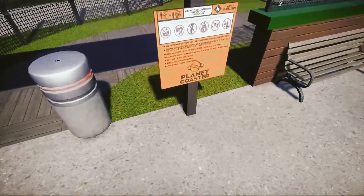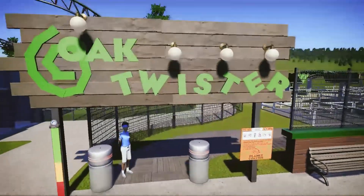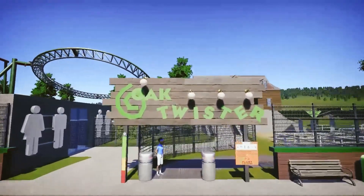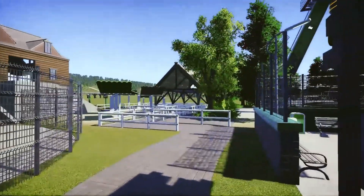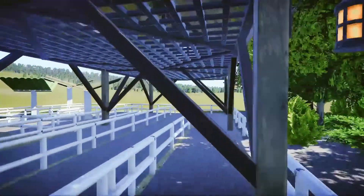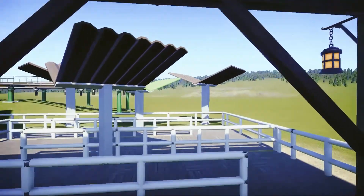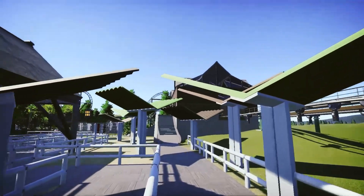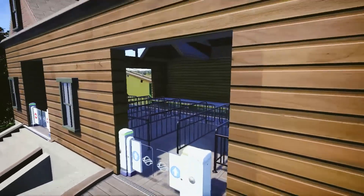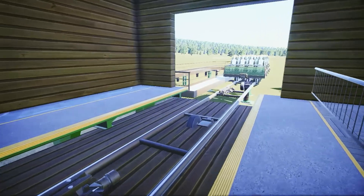Now let's head on the park's roller coaster. It is a Curse Launcher infinity coaster called Oak Twister. I really like the coverings and buildings you have in the queue line — adds a nice shade. Let's go ahead and ride Oak Twister.